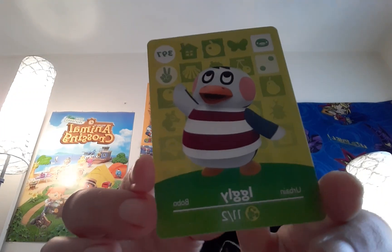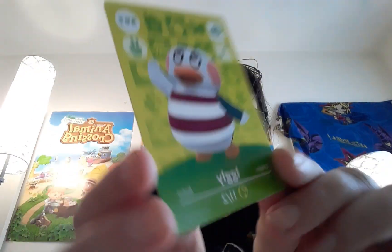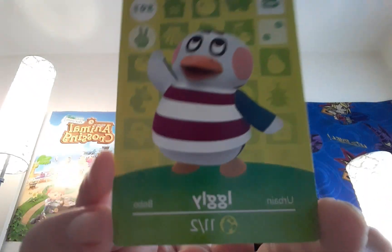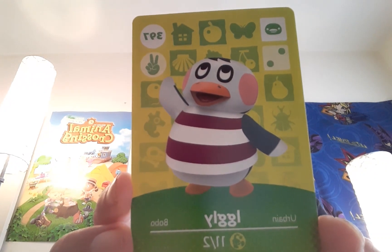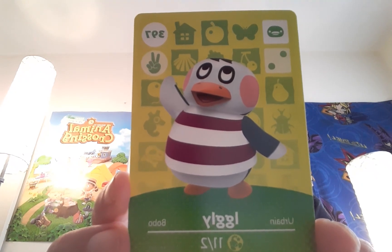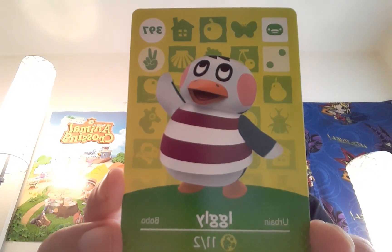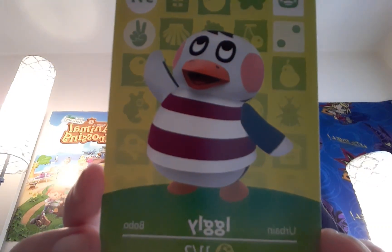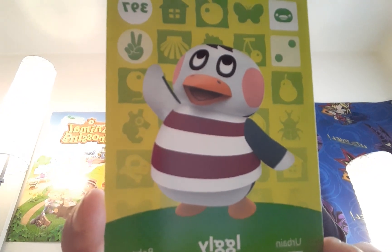Next up I got — hopefully not a repeat — Iggy! I don't know if I have him already. 11/2 is his birthday as you can see, the scorpion. I don't think I got Iggy — he looks kinda cute though. I don't know if I would want him in my city, but maybe as a Happy Home Paradise resident I could do that. He's number 397. He might be a really cute penguin compared to the other ones — I would have to see. He's kinda cute in his own way.